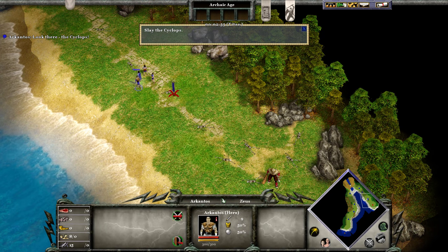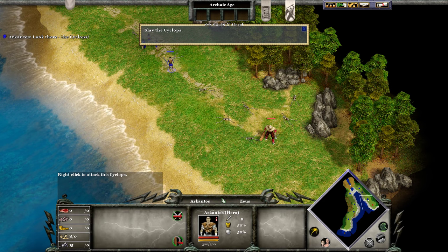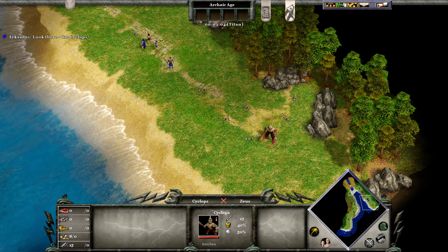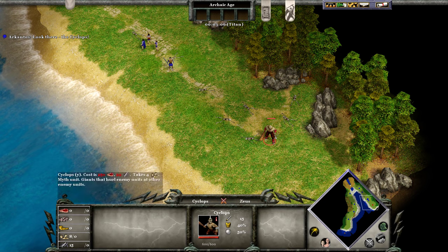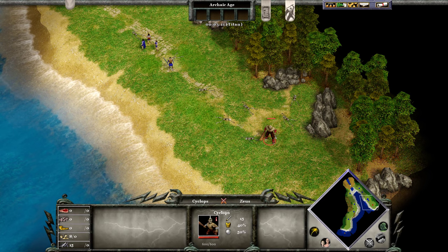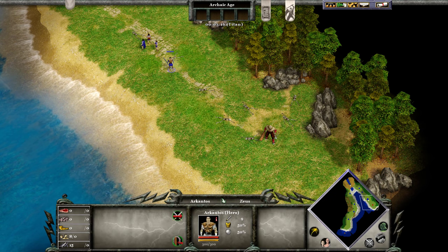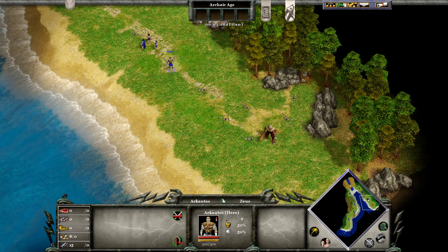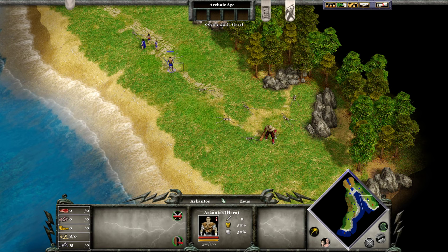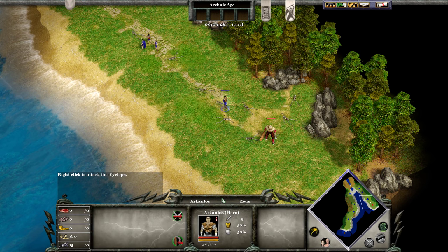Okay, I'll tell everybody to stand back out of their target acquisition range. I want to talk a little bit about stats now, although I'll save the details for later. Looking at the cyclops — who you can see is red because he's an enemy — he has 600 hit points, 15 damage, 40% hack armor, and 50% pierce armor. Hack armor is all that matters right now. Let's compare it to Arkantos. Arkantos has 300 hit points, 9 damage, 50% and 50% armor. So you might think that if Arkantos attacked the cyclops he would deal 9 times 0.6 for armor reduction — equals about 6 damage. But, as it will now demonstrate, that would not be at all correct.